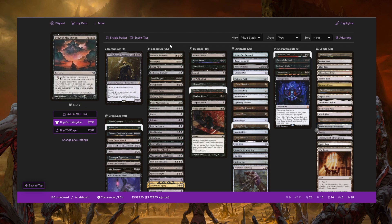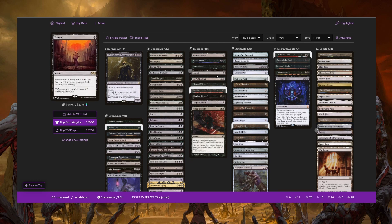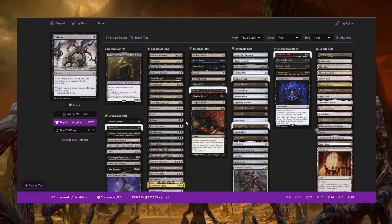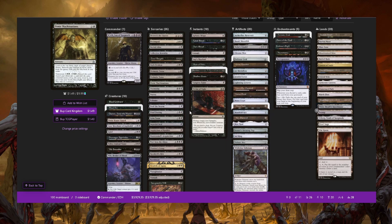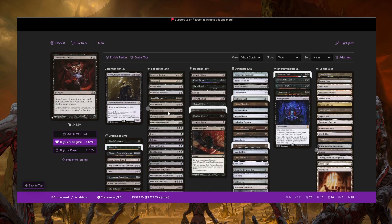There's not a lot of enchantment hate right now, which is really good. The main enchantment hate is Rule of Law effects, which you can play around. I see very little Rest in Peace, which is an underrated card — we'll talk about that in another video. But yeah, this is pretty good. Thank you guys for watching the video, and we'll see you in another one. Take care everybody, peace out.